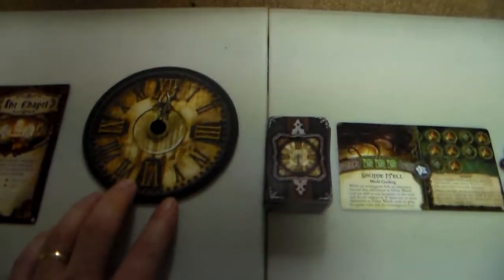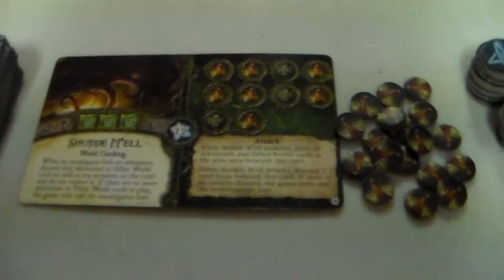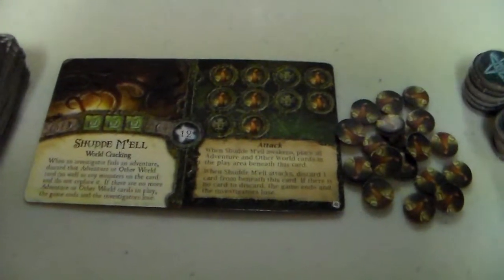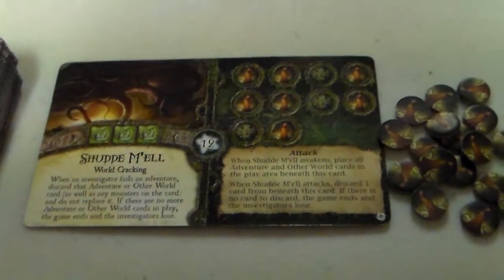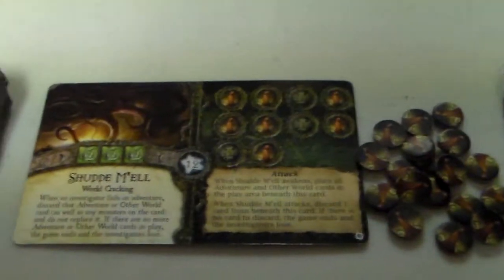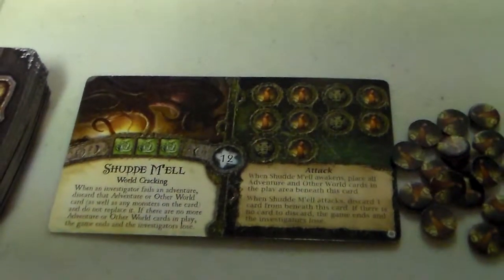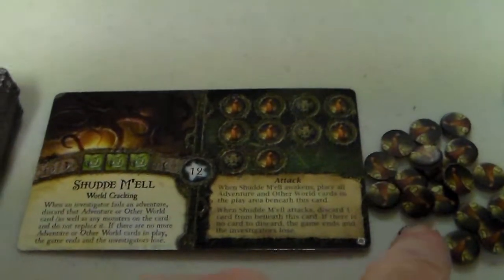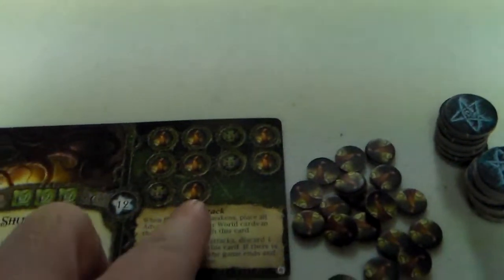Here's our clock — we're going to be keeping track of time. Here are our Mythos cards, and here's our Ancient One. This game we're going to be playing Shudde M'ell. You've got to get 12 Elder Signs to beat Shudde M'ell. If you don't, it'll awaken, and much like Arkham Horror, if you don't stop this thing from waking up, you have to attack and fight it — and it's not an easy task. So you want to try to get 12 Elder Signs and stop it from even awakening. These are our little Doom tokens that go on the Doom track here — when the Doom track fills up, Shudde M'ell will awake.